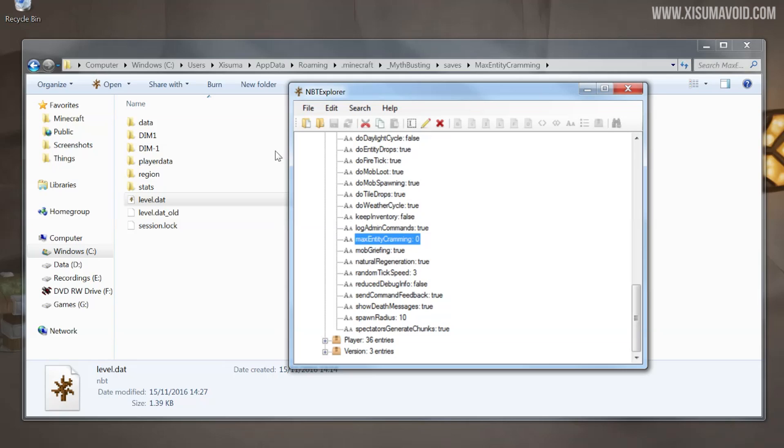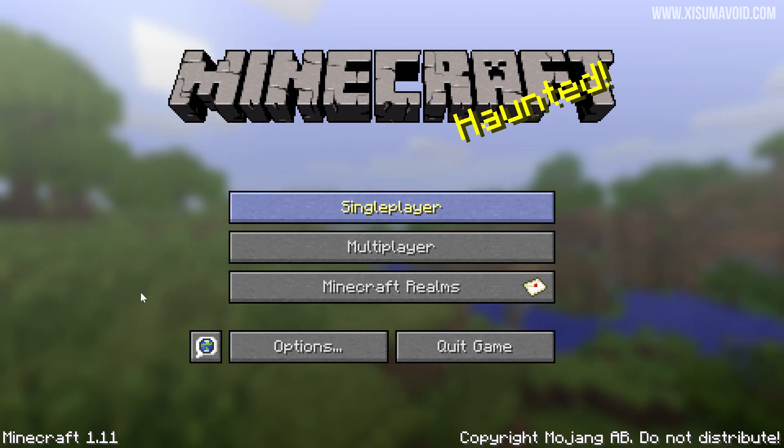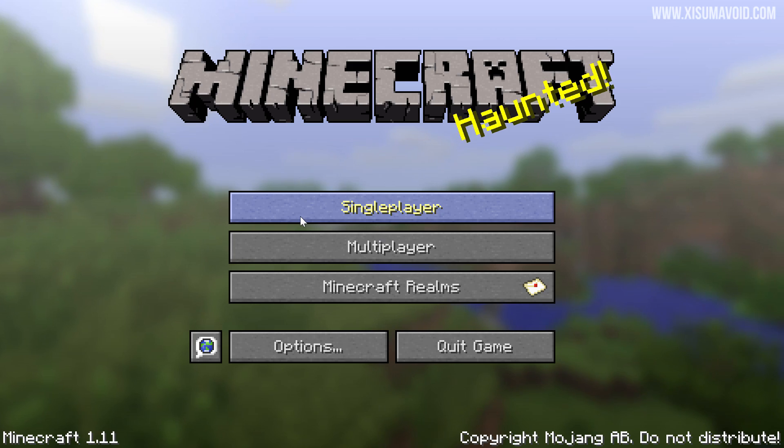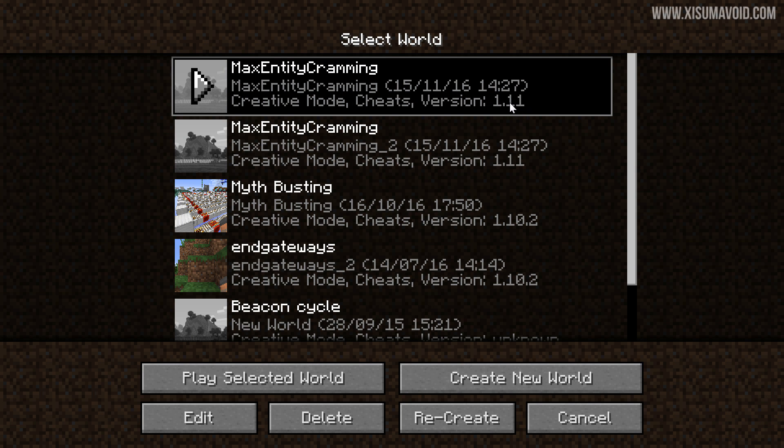So we won't run into any issues. Now what we can do is go back into Minecraft and open up the world. Once again in the bottom left of your screen you can see we're in Minecraft 1.11. This world we've already opened in 1.11, but this one we haven't. Notice it says version 1.11 — that's because of the level.dat file.